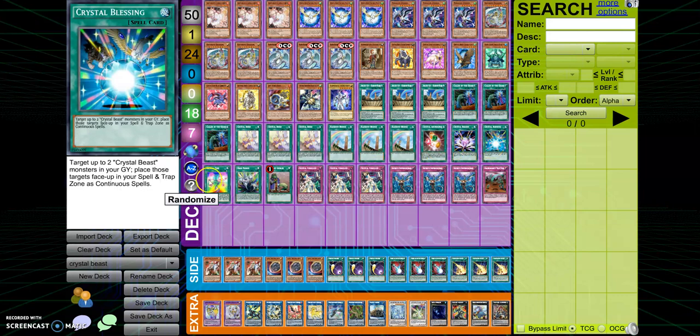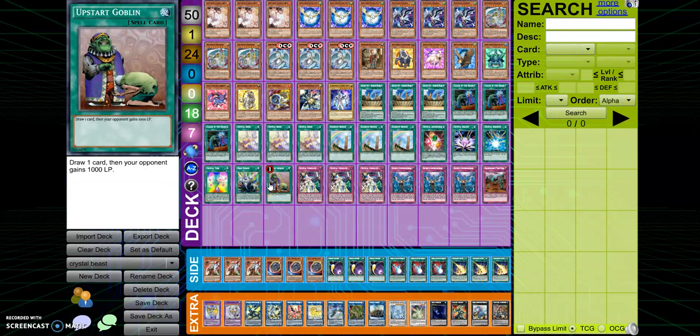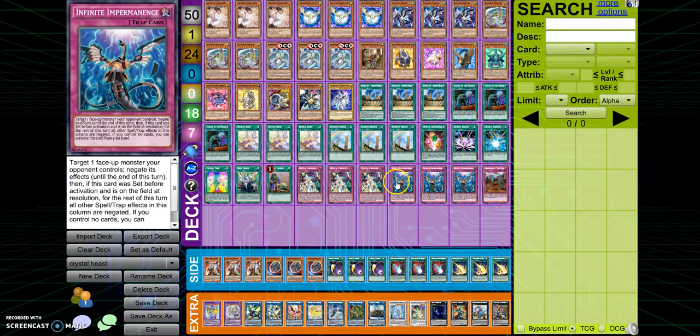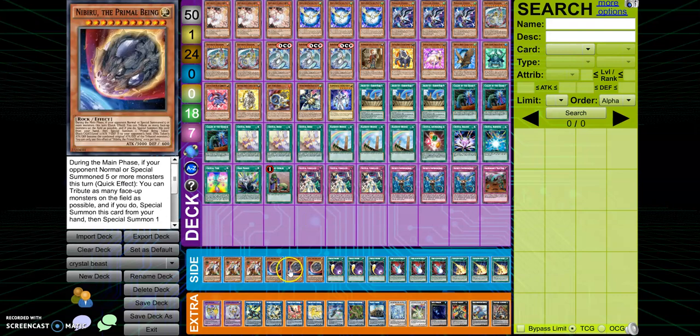We play one Beacon, one Blessing, one of our fusions, one Predator Plant Anaconda, and one Upstart Goblin because why not — it's a plus one. Then we have a trap that's basically our interruption: you can pop a card on the field if you have a Crystal Beast on the field — target one Crystal Beast card you control and you can return a card on the field to the hand. We play one of that, three Infinite Impermanence, and one Fleudelis.